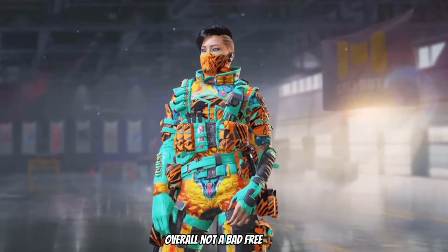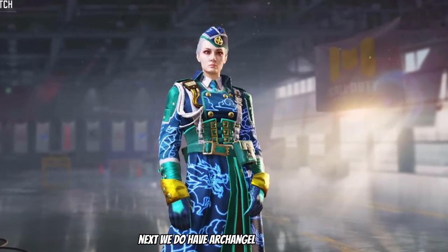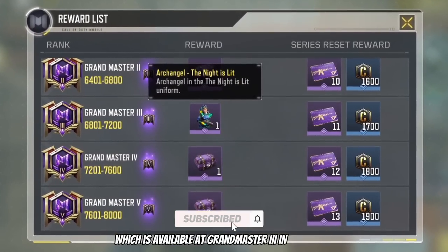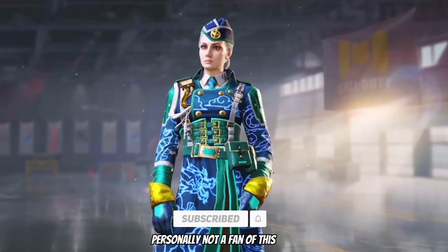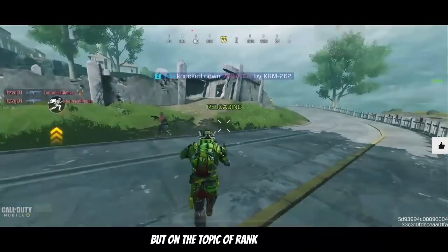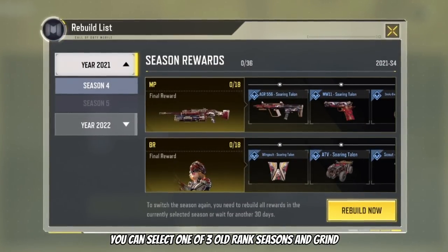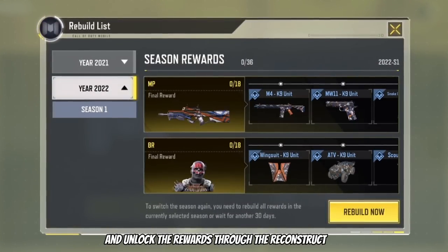Overall not a bad free skin. Next we do have Archangel Knight Is Lit, which is available at Grandmaster 3 in BR ranked. Personally not a fan of the skin, but on the topic of rank rewards, you can select one of three old rank seasons and grind to unlock the rewards through the reconstruct tab.